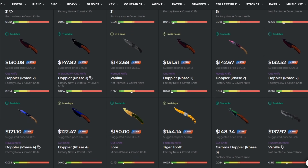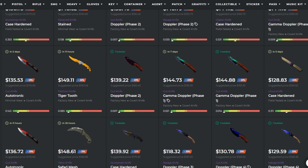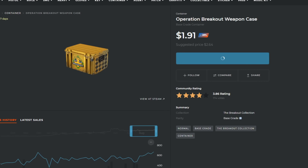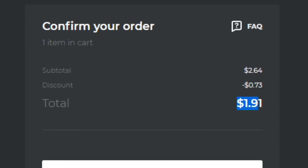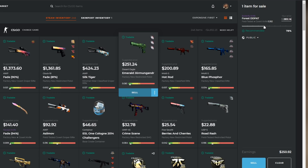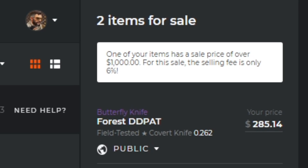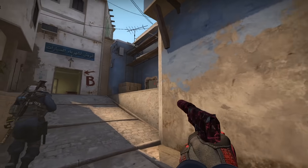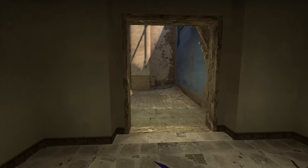Skinport is a CSGO marketplace that has all the skins you want usually from around 20 to 30% off steam market price. Breakout cases on Skinport will only cost you around $1.90 while on the steam market they're around $2.70, and there are no hidden fees. If you're looking to sell skins for real money, they only have a 12% selling fee for items under $1,000, dropping to 6% for items over $1,000. They have a 4.9 rating on Trustpilot, so sign up with the link in the description.